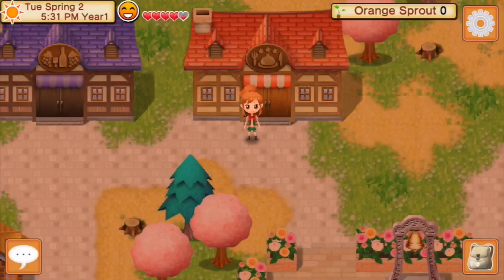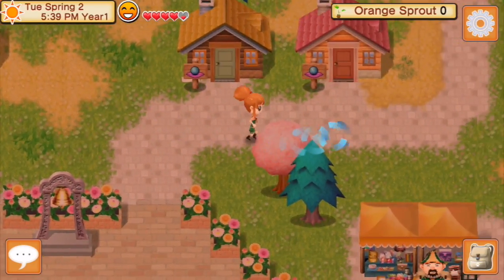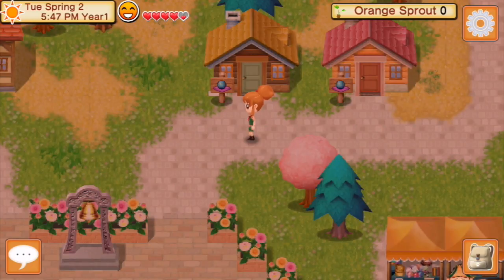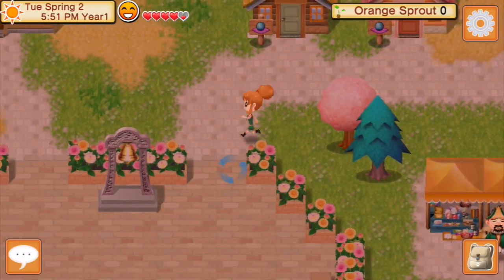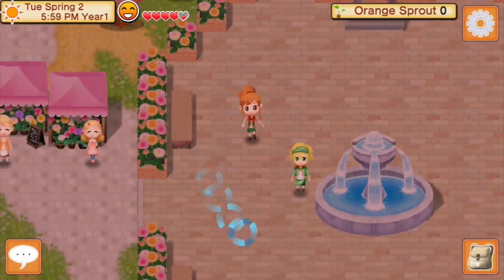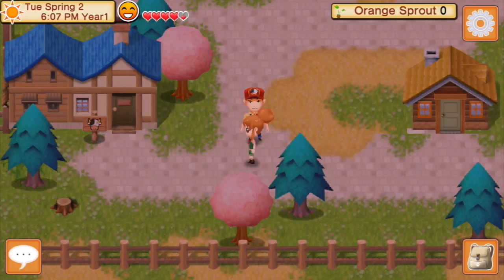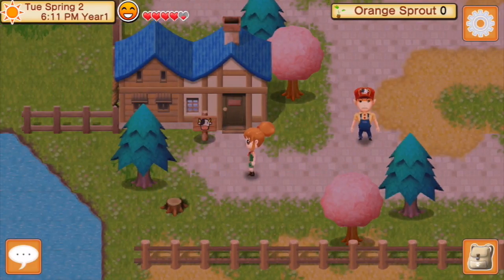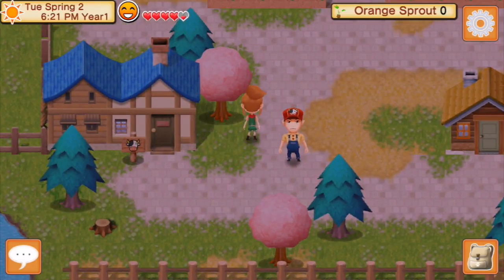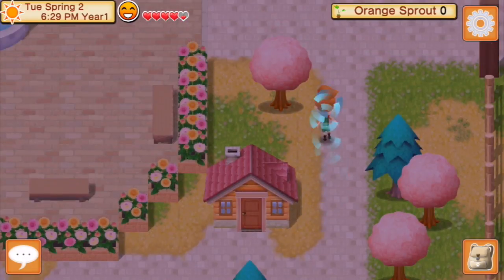You have these two towers - there's a witch here and a wizard, I think. Of course you can get married around here. Then this guy teleports, and over here you have the farm animals area - this is the guy that sells you the animals. And that's pretty much it for the town.